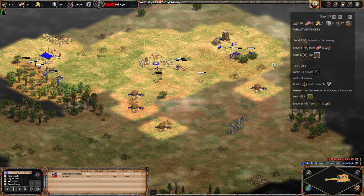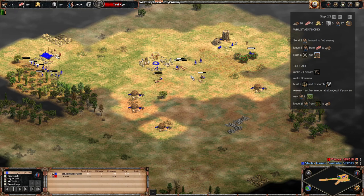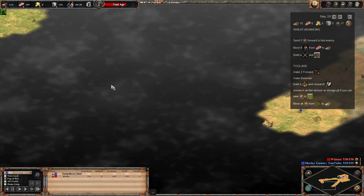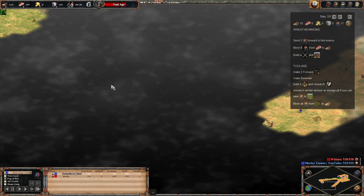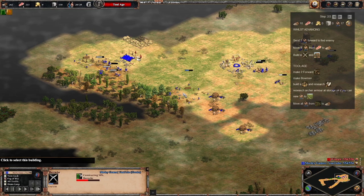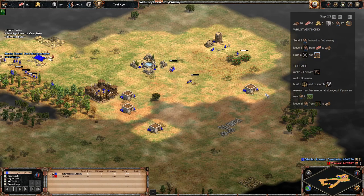Bowmen are obviously quite wood-heavy, so we need to get as much wood as we can. I'm going to take some villagers off berries and get them onto the hunt because it's decaying and we need to make the most of it. We're scouting around to find the enemy — we found a ruin, which gives a little bit of line of sight — and now we've found the enemy. As soon as we hit the Tool age we want to get some archer ranges down, so we're making a barracks at home and getting some houses made so we can keep up production. Bowmen only cost wood and food, which is pretty good.